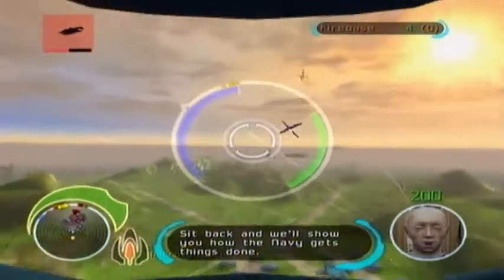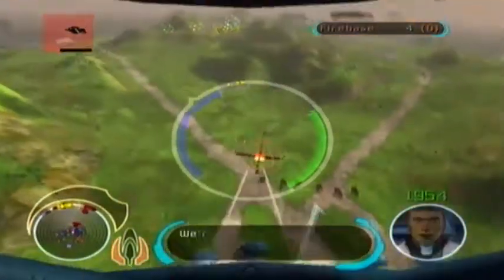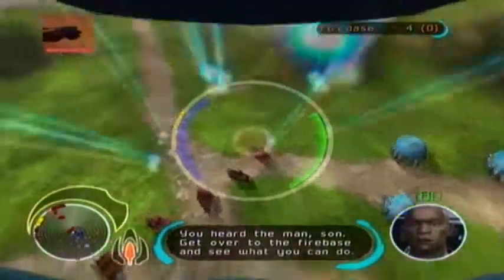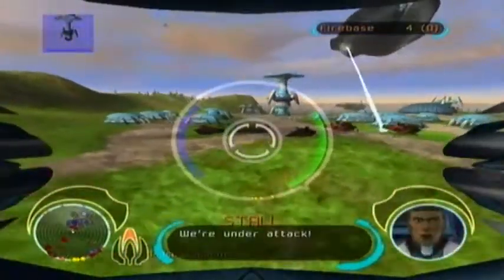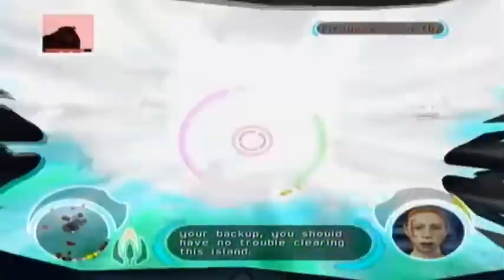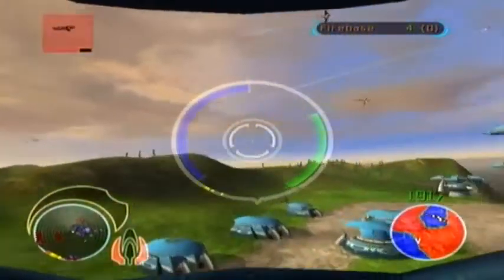Lieutenant Terra Fox and Second Lieutenant Billy Casbah — two of the finest pilots we have. Listen to what they have to say and you'll do well. Firebase Apollo here. Enemy forces have completely surrounded us. You're taking damage, Firebase. Get over to the firebase and see what you can do. Roger that, we're on our way. With the air carrier as back-on, you should now have no trouble. Target eliminated. Right, roger that. That area is clear.